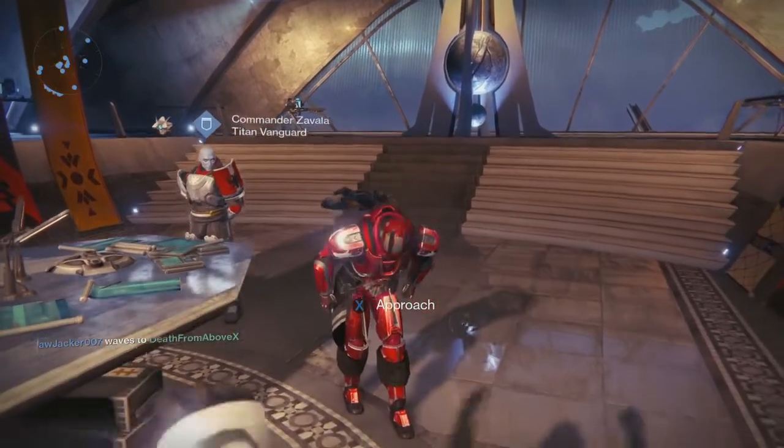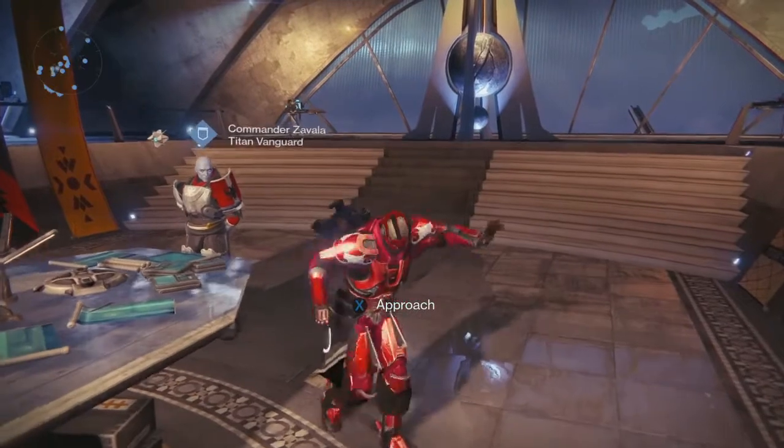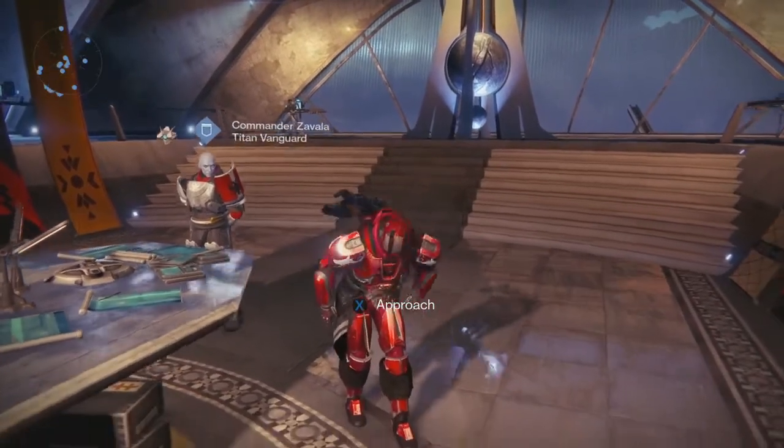So today we're gonna look at the Titan Vanguard Armor — the new Vanguard Armor that will get you to light level 31 if you have all four pieces on your body.